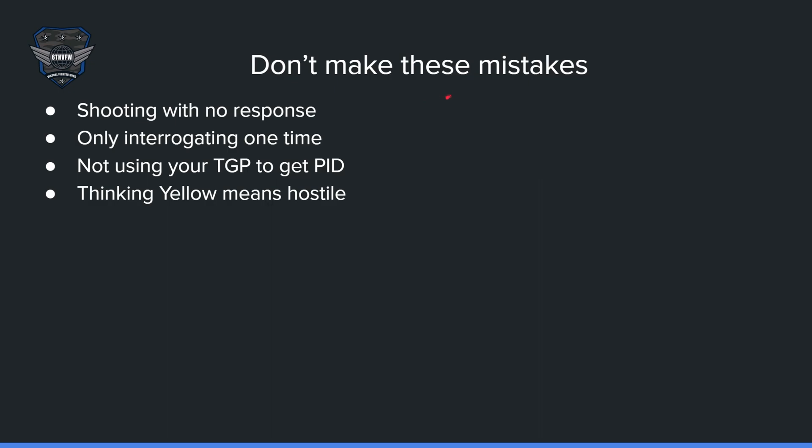Here are mistakes not to make. Shooting with no response — if it comes back as spades or negative, don't shoot; it doesn't mean it's hostile. Only interrogating one time is another mistake — do it once, twice, three, even four times if you're unsure Mode 4 is being accurate. If you have a TGP, you can lock onto a target and get a positive ID. Also, yellow does not mean hostile — it just means an unsynced reply, usually friendly but out of sync. With that, we'll go ahead and get into Falcon BMS and look around in the cockpit.